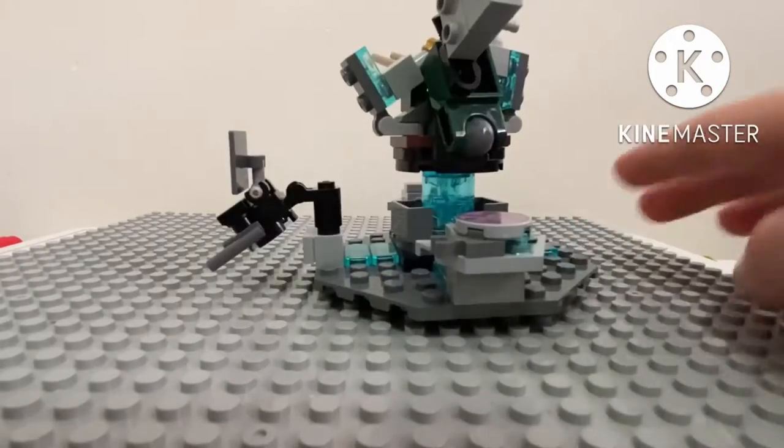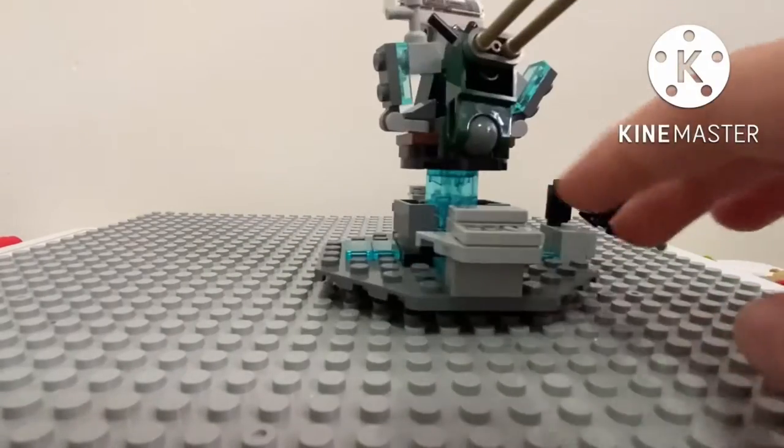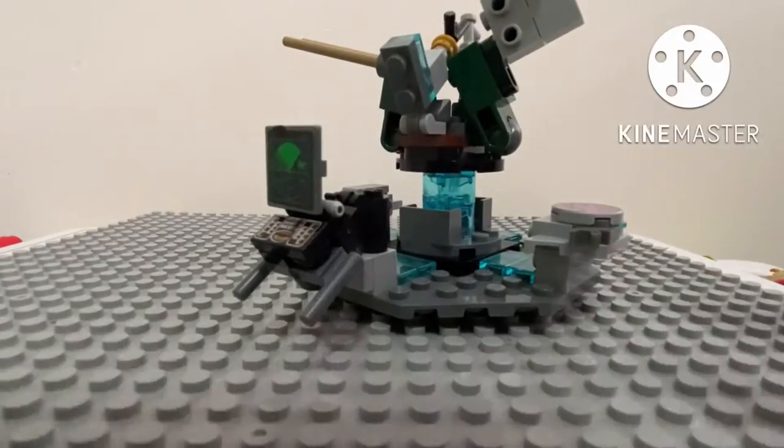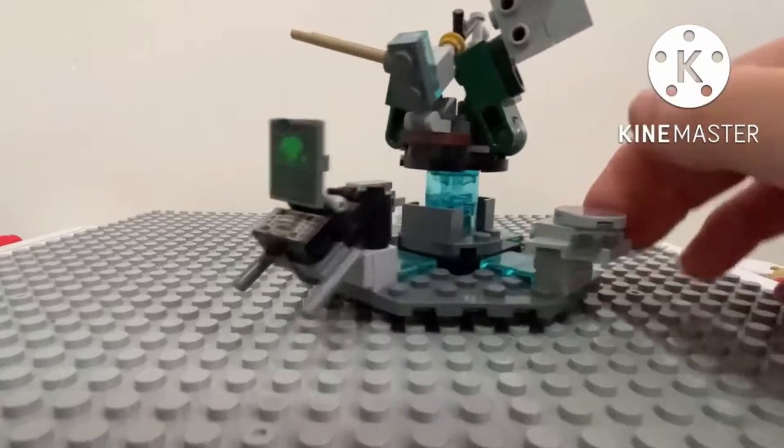Okay done. Now I'll demonstrate this chaotic build to you. So first, this green computer that is a radar, is so the Doctor can say the coordinates and the TARDIS will type it in and kaboom.